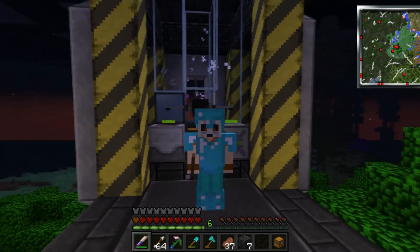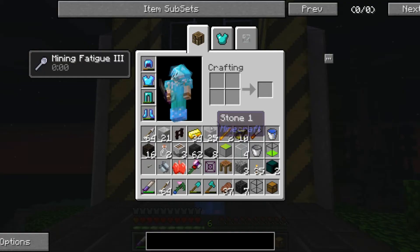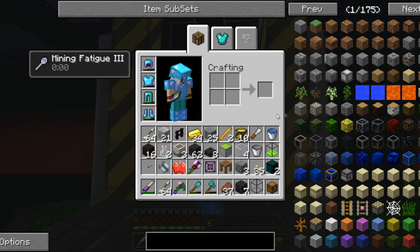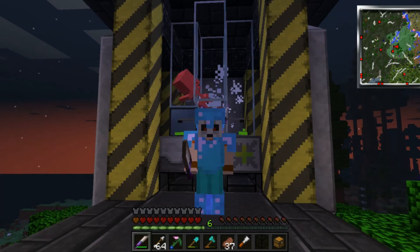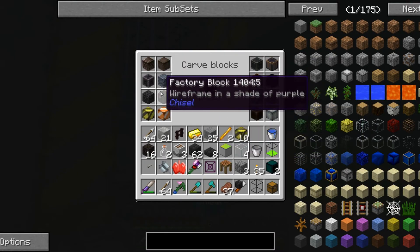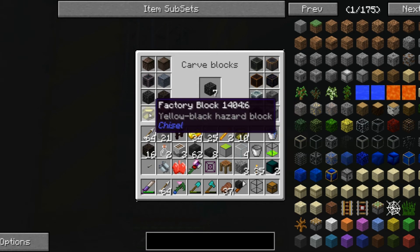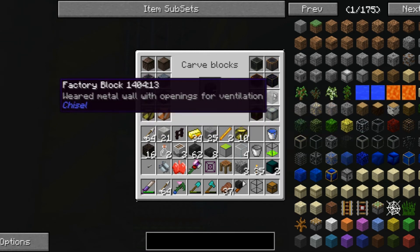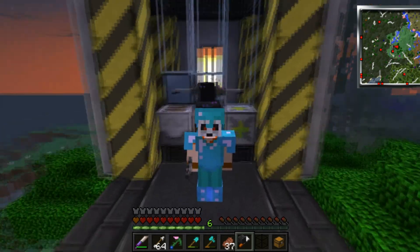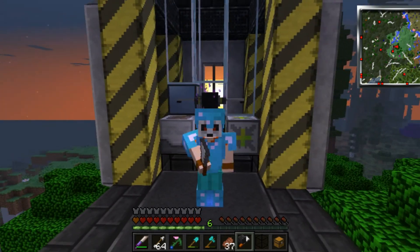Check out what I've done here — got some of those factory blocks working in here. It's iron, iron, iron, iron and then stone, stone, stone, stone in the crafting table — stone in the corners, iron in the crossways, nothing in the middle — and that makes 32. You just put them in the chisel and you can look at all the ones you can make. It's these I like the most — these are not bad as well. I love them for the industrial feel I said I wanted — these are awesome.